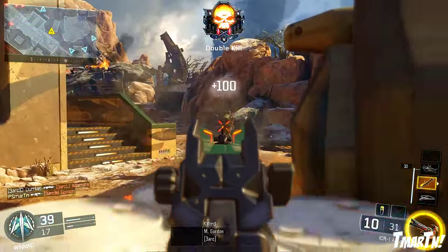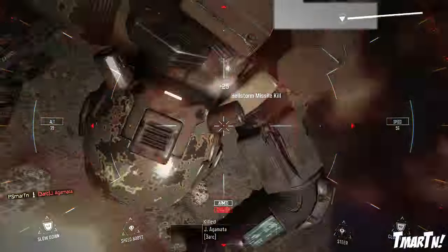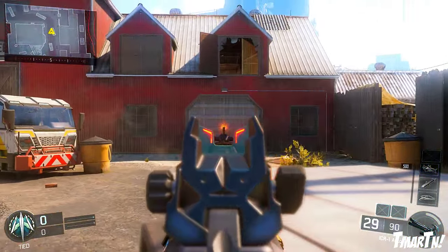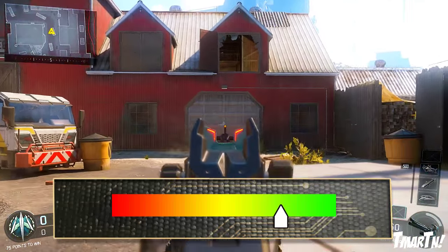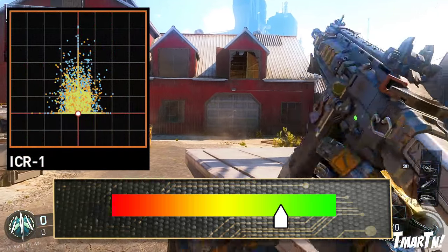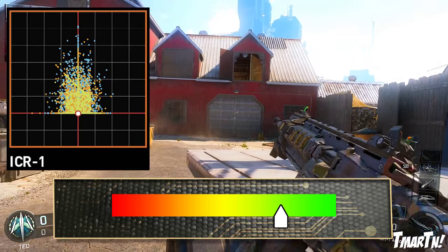Moving on to the rate of fire, this thing shoots at 600 RPM, which is about in the middle of the assault rifles, maybe a little bit under-middle, but it's definitely respectable. For the recoil, it's actually extremely, extremely good. I really like the recoil on this weapon — it doesn't move around too much, and it really kind of reminds me of the ACR from Modern Warfare 2 and Modern Warfare 3. It's a slightly lower damage weapon, highly accurate, especially at full auto, which is pretty good.